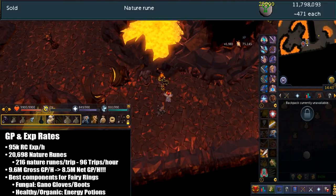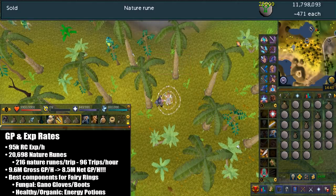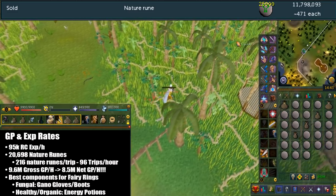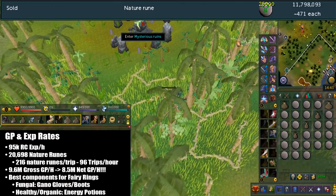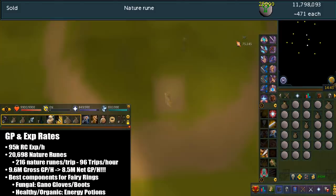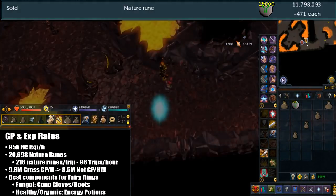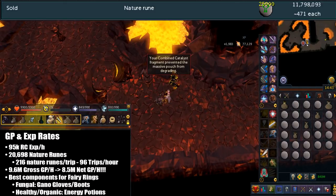Here are the XP and GP rates. I got 190k runecrafting XP, but since I had bonus XP, this would be 95k per hour. The number of nature runes I got is almost 20.7k. At the maximum I get 216 nature runes per trip and I average around 96 trips per hour. This would get me a gross income of 9.6 mil GP per hour using today's prices. The only major costs to factor in are the portable fairy rings and the pure essence, which still gets a nice 8.5 mil GP per hour net income. In this hour I didn't even degrade a single massive pouch thanks to the combined catalyst fragment.